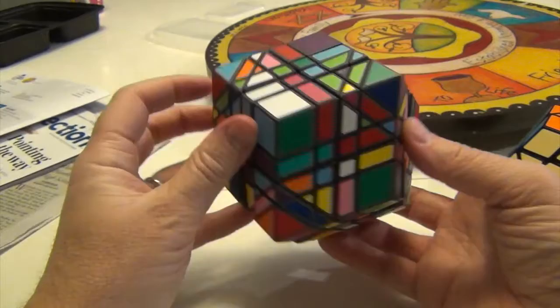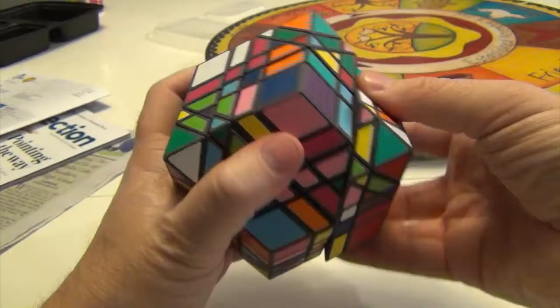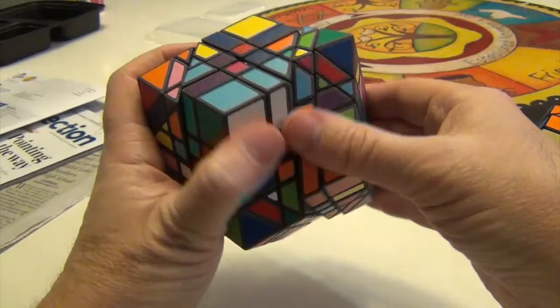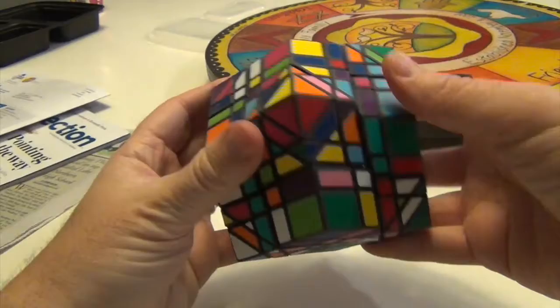Where's the green and blue? Right over here. So that's going to come into this layer. I simply have to turn this around — move this here, here, here, and back. Not yet. So I do it again: turn, turn, turn, and back. Now you can see we're lined up.